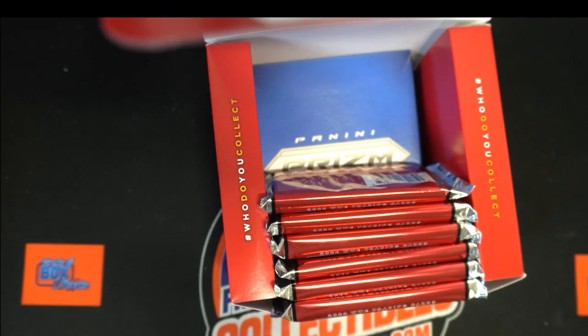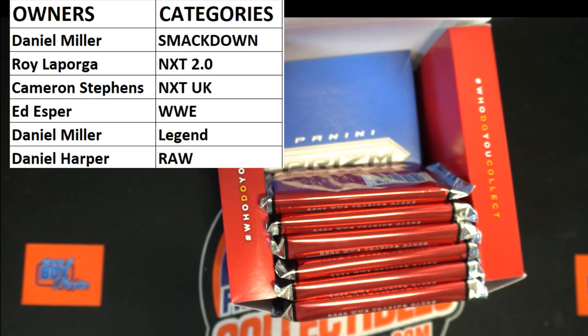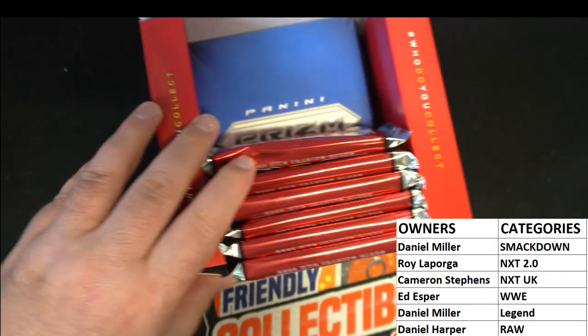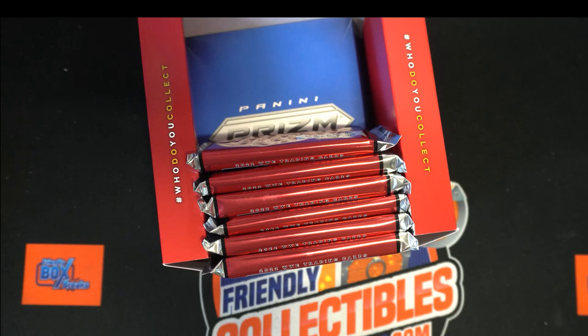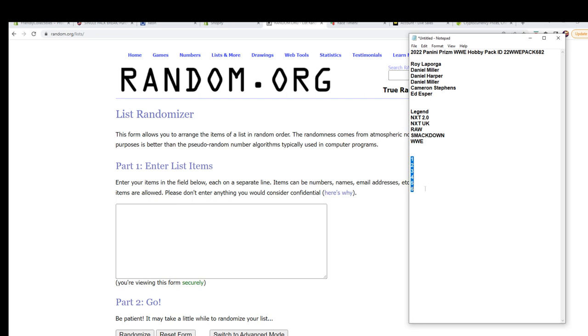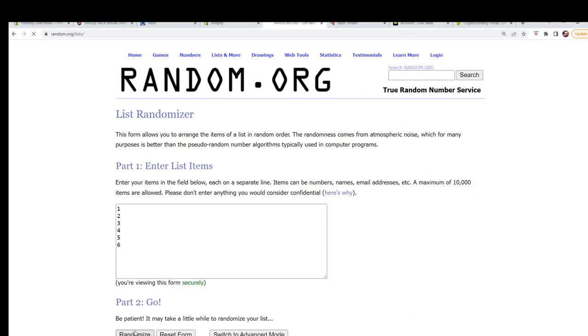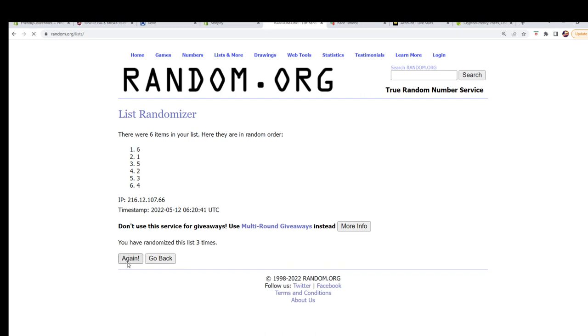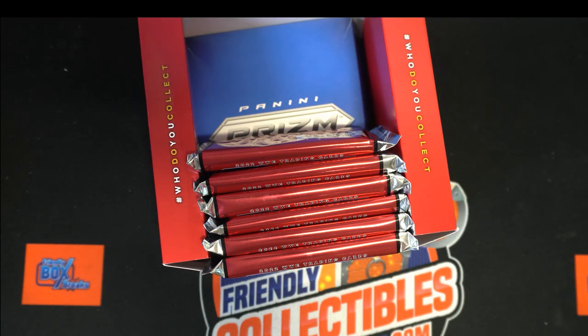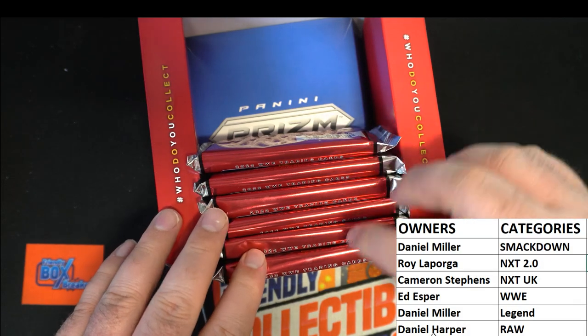Alright, and then we'll see what... We're going random here for Paco. One through six. She just did that. That's alright. Well there we go — number six. One, two, three, four, five, six.